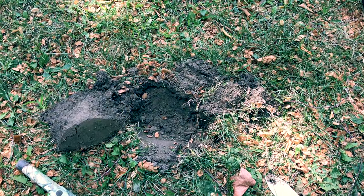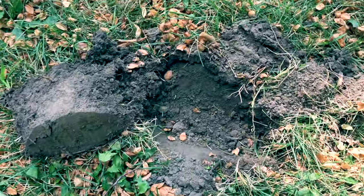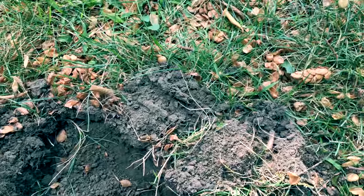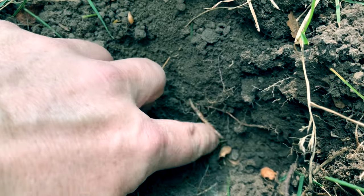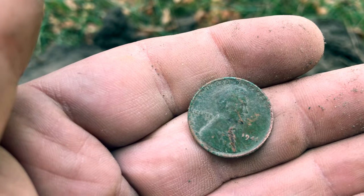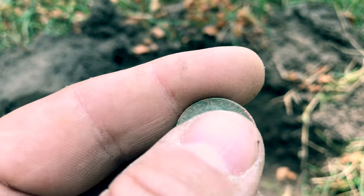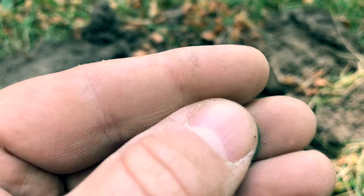I'm just about wrapped up here at Reuter Park. Going about as far as I can around here looking for things. I just had a hit right as I was leaving, so we're going to see what this is. It came up as a penny. I've been finding a lot of junk change, probably from the fountain. Oh, that is green — that's good. 1941! Alright, found my first wheat penny. Amazing, and it is really green. Looks like I might have nicked it a bit with my shovel. First wheat cent — alright!